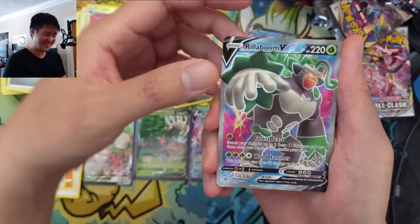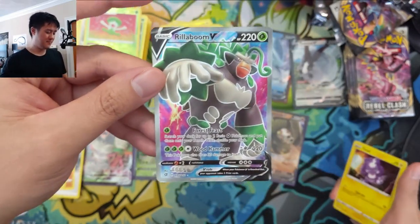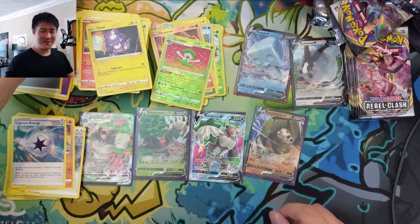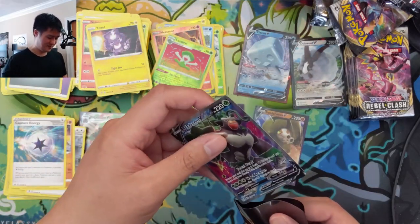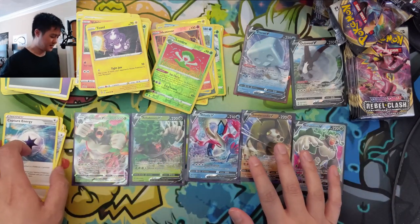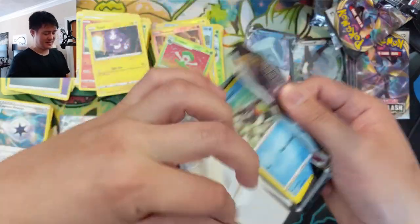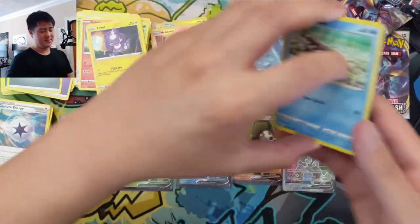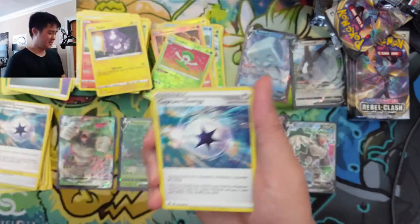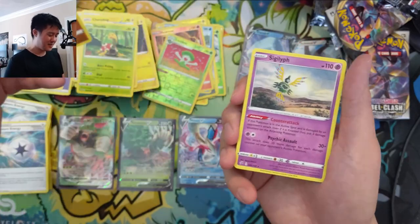Why do I keep pulling this card?! Oh, this one looks cool — I like the light colored outline, looks nice. Really enjoy playing the deck, but we don't need any more Rillabooms. In this box alone it seems we got a very Rillaboom-heavy booster box: a V-MAX and two V's. I feel like a lot of box openings I watch have a lot of Inteleon, and all I get is Rillaboom. I mean, that's kind of what we asked for in the very beginning.